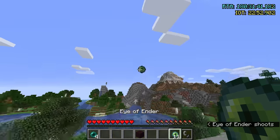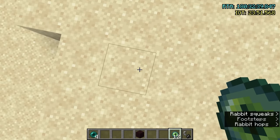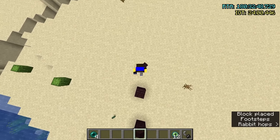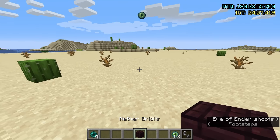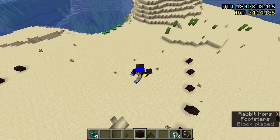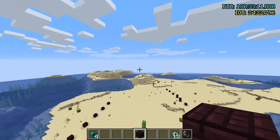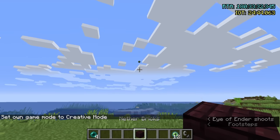Basically, these eyes are always pointing to the stronghold. The idea is: you throw one eye and note where it's going via coordinates or by placing blocks on the ground — that's probably the best beginner way to do it. Then you go to a different spot, throw an eye again, and mark down your coordinates or use blocks. We're just following these two lines to where they intersect. If you're far away, they'll look pretty parallel, but way off in the distance they are going to meet up. This is especially true if you're very close to the stronghold.